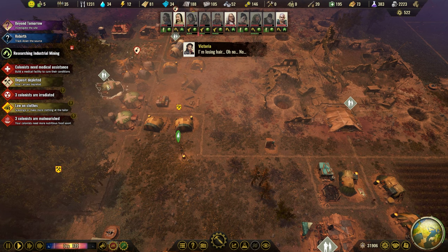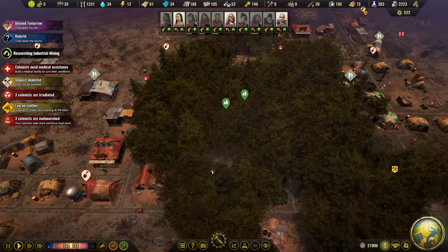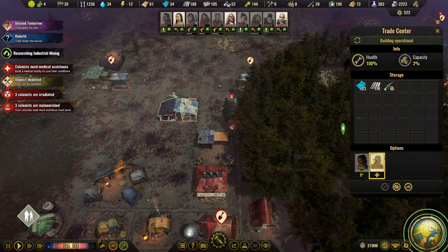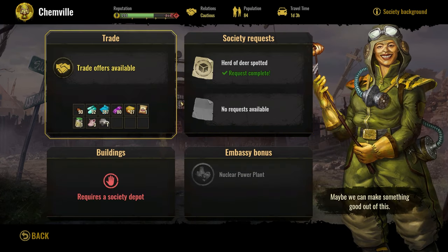We are researching industrial mining. That is really good so we can start building the extractors. But I think we can do some trade. Let's see if we can do both metal and plastic. And we can. Let's start with the plastic.